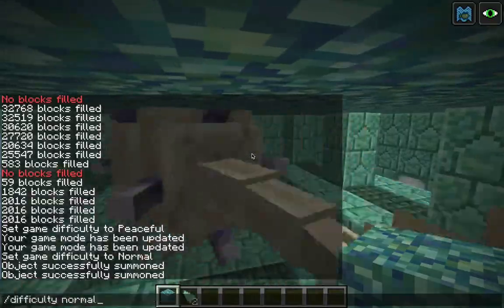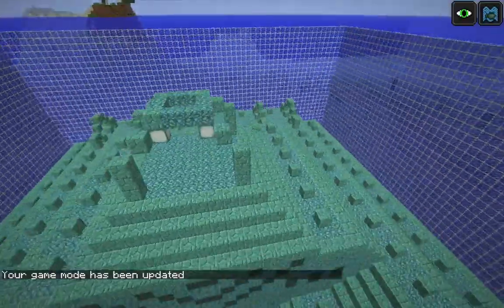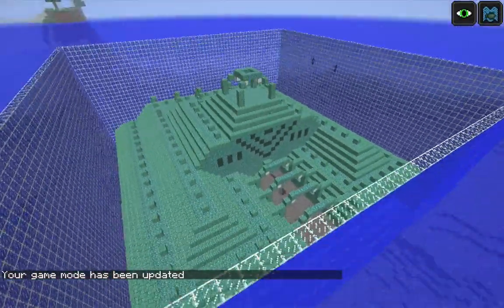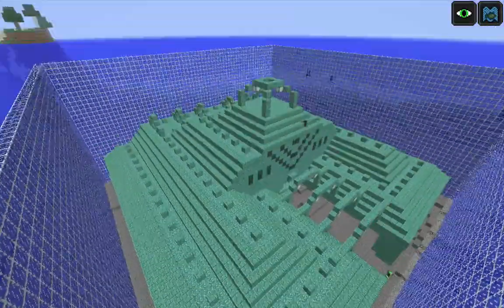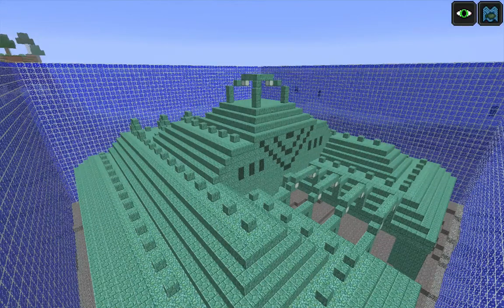Let me get out of here. So now we've got our exposed ocean monument. It's pretty fast to do this in creative mode — you don't actually have to place any blocks down, everything can be done with commands. So that's it for this video. Thanks for watching. If you have any questions or suggestions, please leave a note in the comments.